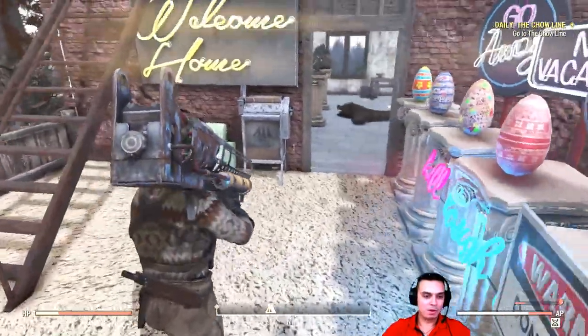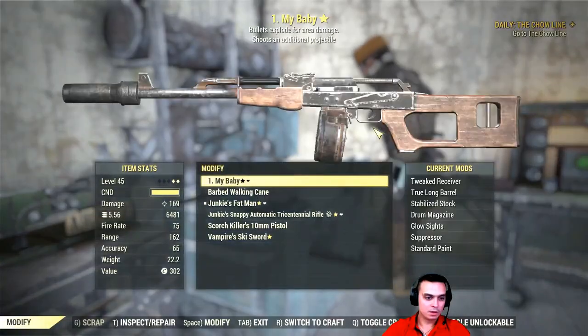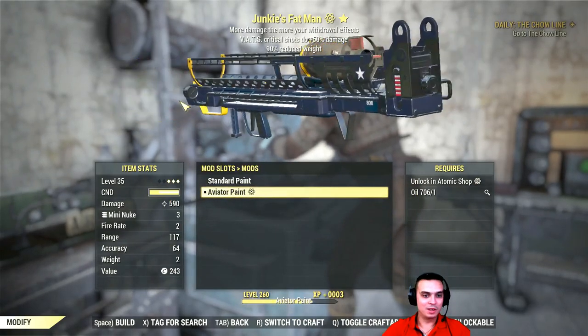Let's modify this weapon then. If I remember correctly, we need to go here — Modifications, Paint, Aviator Paint. That looks freaking nice!